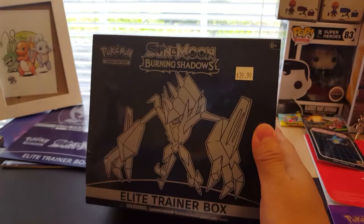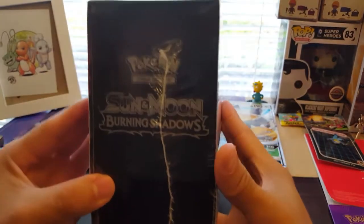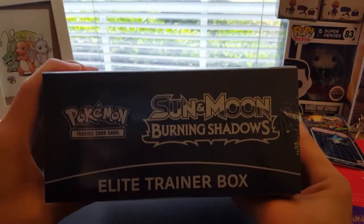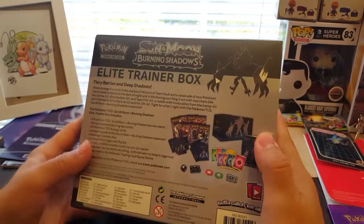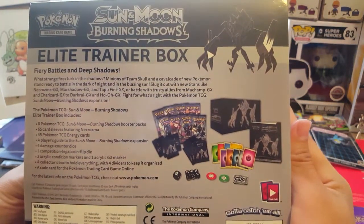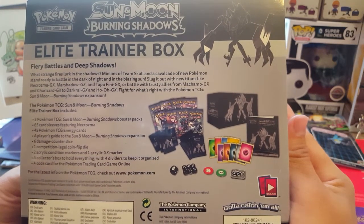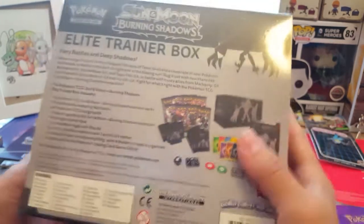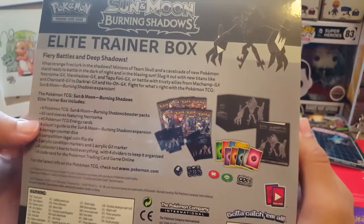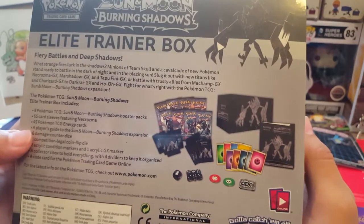Let's look around this for a moment. Elite Trainer Box — it looks like they've got this down now. This is a surefire product for Pokémon. Back here we have all the little details you see in all the other ones — similar things with a little fiery and deep shadows theme. What strange fires lurk in the shadows? There's a new Pokémon featured, and it comes with eight Pokémon booster packs. This is the Necrozma box; there's another version too.